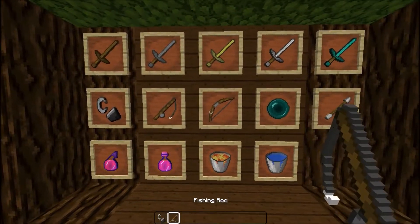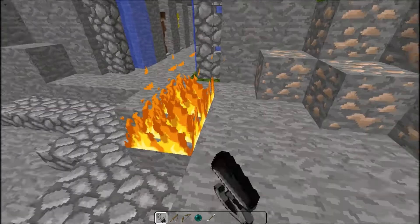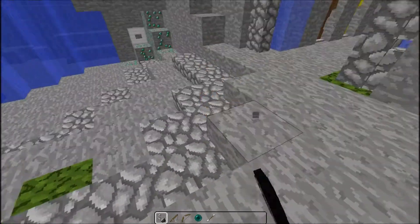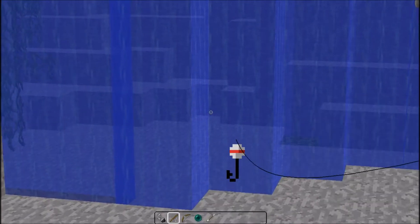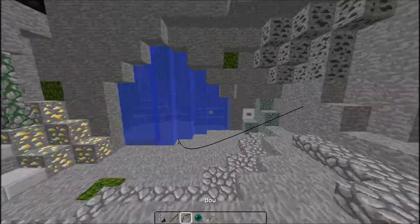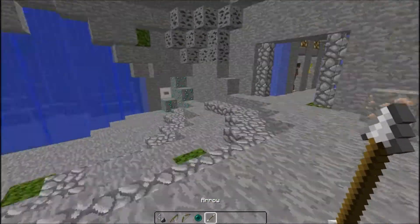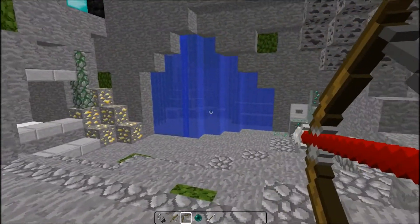Here's all the secondaries. We've got the Flint and Steel — this is from Spax. We've got the Fishing Rod. As you can see, most of this stuff is faithful, like the normal faithful with a bit of a twist. This is the bow.